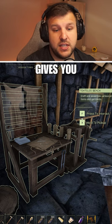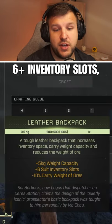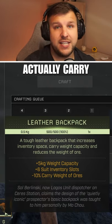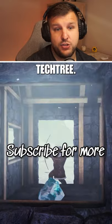What it gives you is five plus kilos of weight capacity, six plus two inventory slots, and a minus 10% carry rate for ore. So you can actually carry more ores when you're out there adventuring and trying to collect materials. It's a really helpful thing in the tech tree.